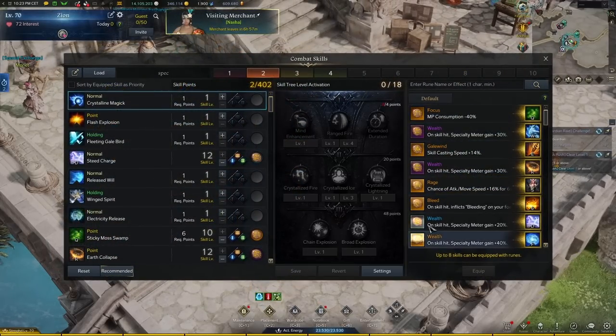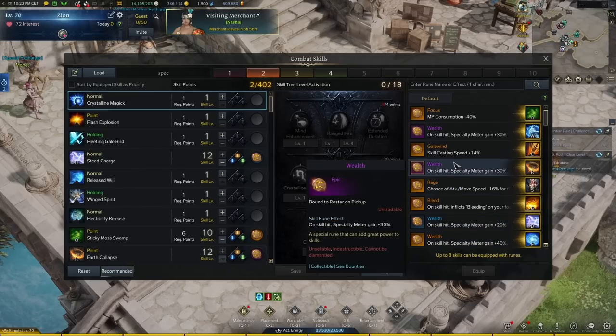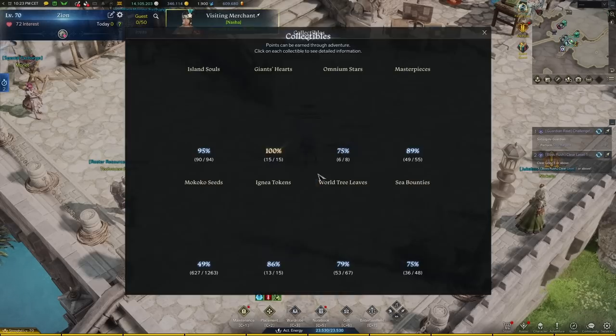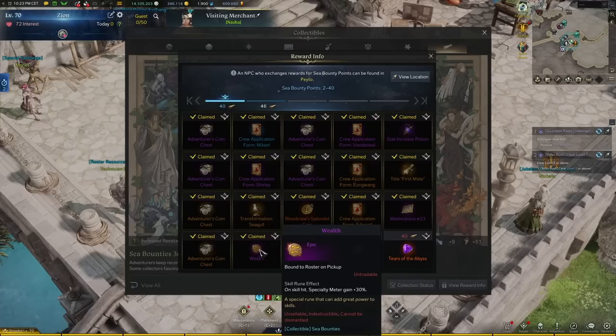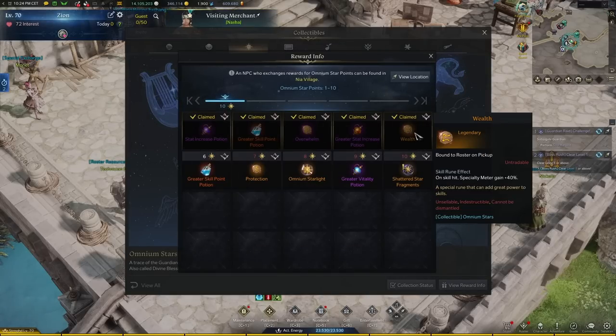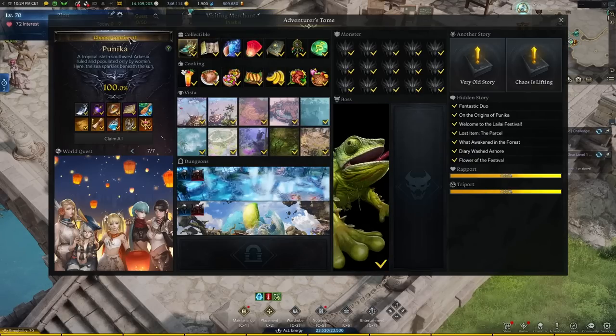Runes are another thing that nobody sees but you can feel — especially on classes that need certain runes for their builds to actually function. The legendary wealth rune is acquired through Ominous Stars, and there's an epic wealth rune acquired from sea bounties. In your free time look at these collectibles — open them up and see if you have an hour: should you do Punika map completion, should you do something for your Ominous Stars? Down the road you won't regret it.